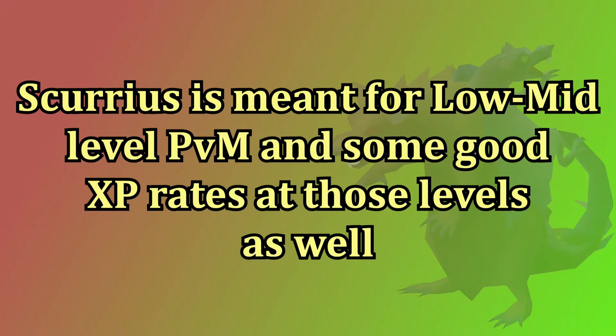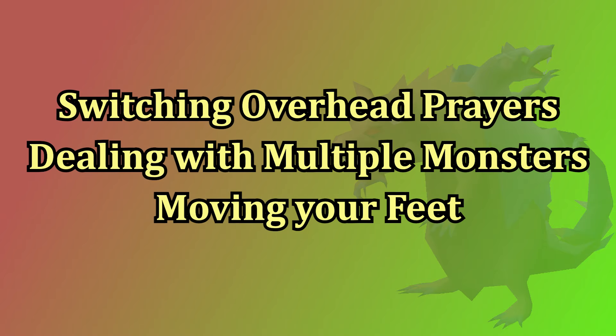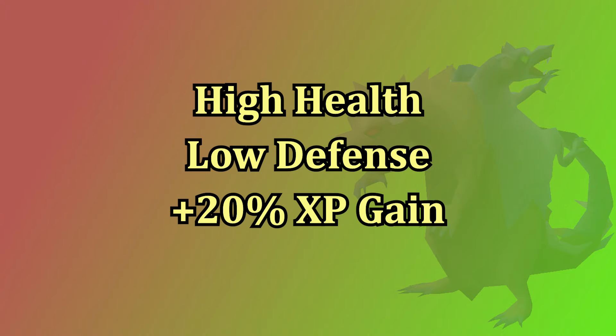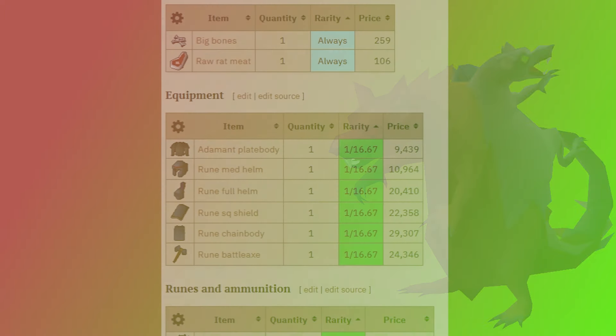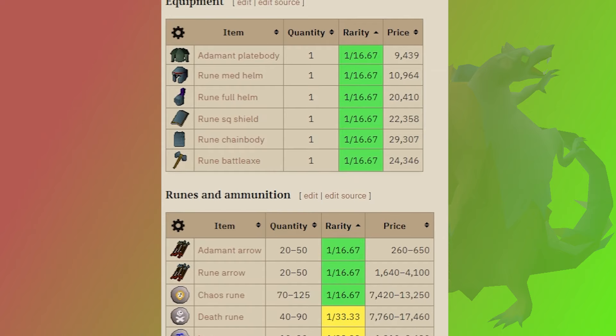Now let's talk about the loot that you can get from Scurrius the Rat King. The main purpose of the boss is to introduce low to mid-level players to bossing mechanics and provide solid XP rates, which they have done just that. The mechanics provide good practice for switching your overhead prayers, dealing with multiple monsters, and having to move when targeted by debris. The XP rates here are very solid since the rat has a lot of health, very little defense, and you get a 20% bonus XP while fighting it. That said, the loot is not that great — the average Scurrius drop is 9.5k.